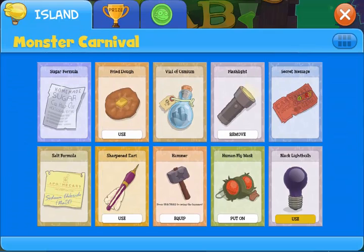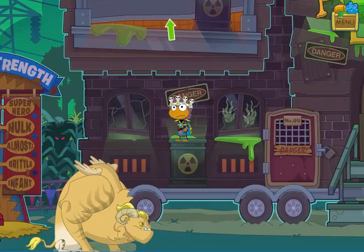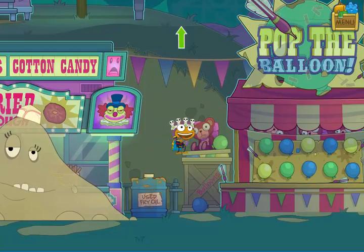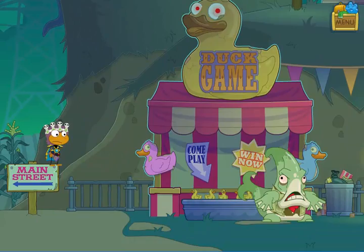Open the inventory and use the black light bulb — it will automatically be added into your flashlight, so you'll notice the light bulb has changed color. Take this and head back to the duck game. There are a few more monsters out here to navigate around. This guy will give you hints if you're stuck in a quest, by the way.